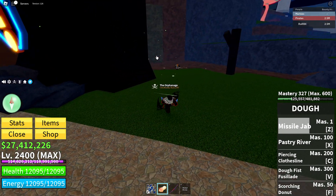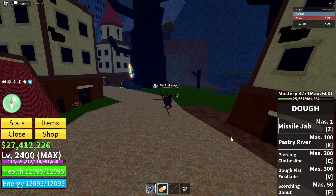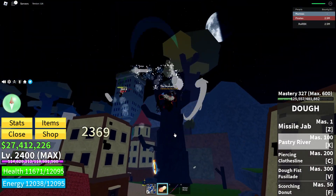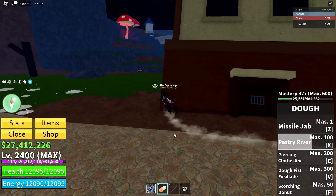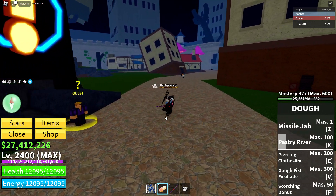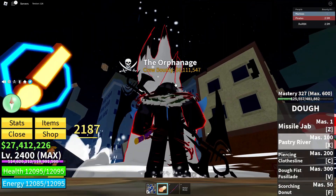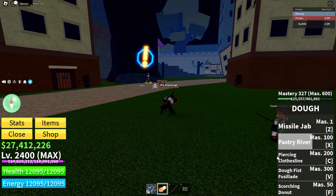And then Pastry River - Pastry River actually has two variations. One where you go up in the air, which I'm going to show you guys first. Look, that's pretty cool, very cool. Now let's do Pastry River on the floor - it just goes up, stabs them, brings them down.